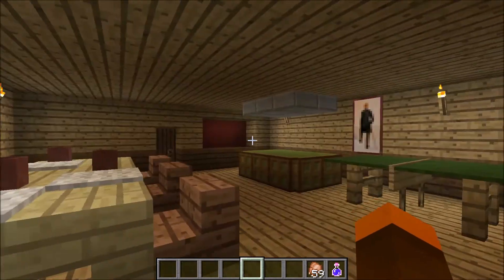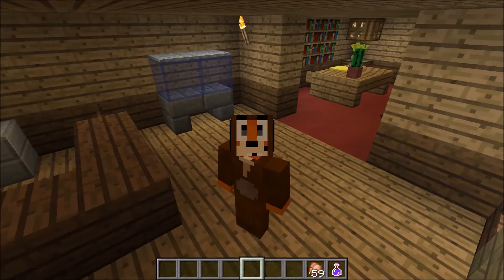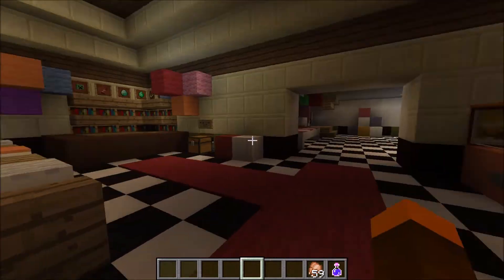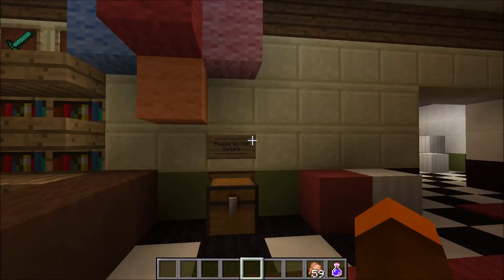That was Toy Freddy's room by the way — it has a study, a big old TV, and a little prize corner.